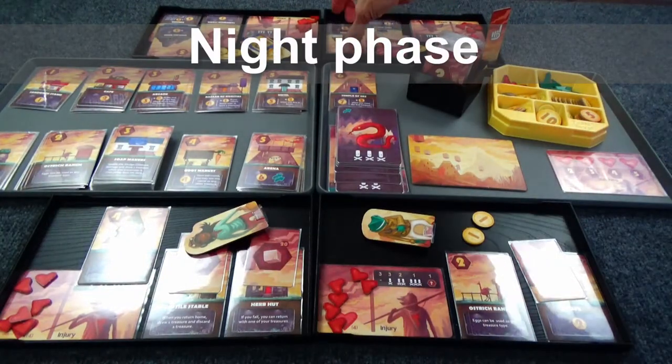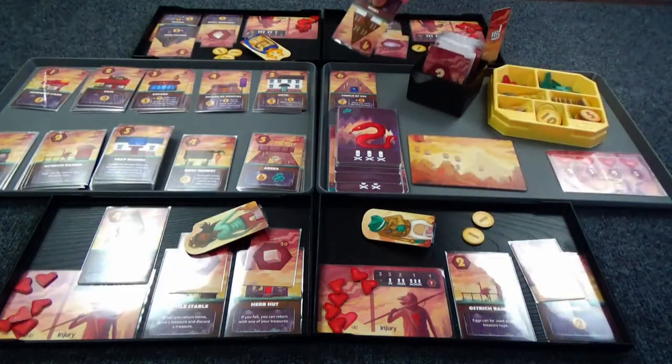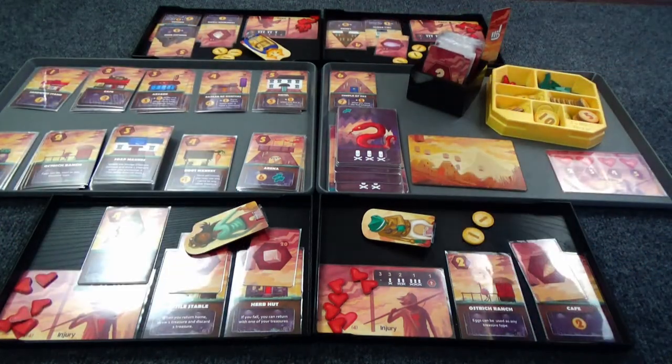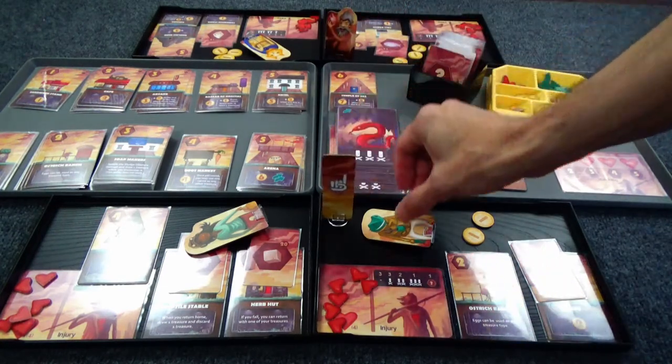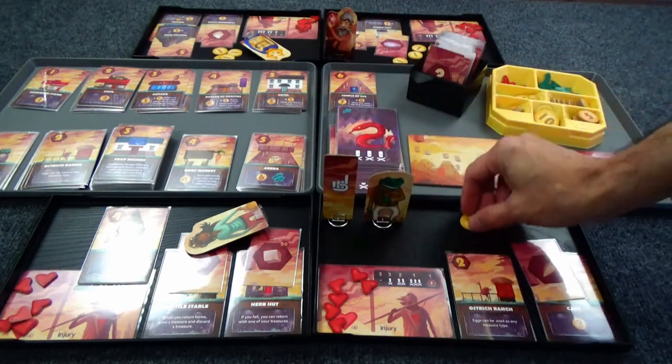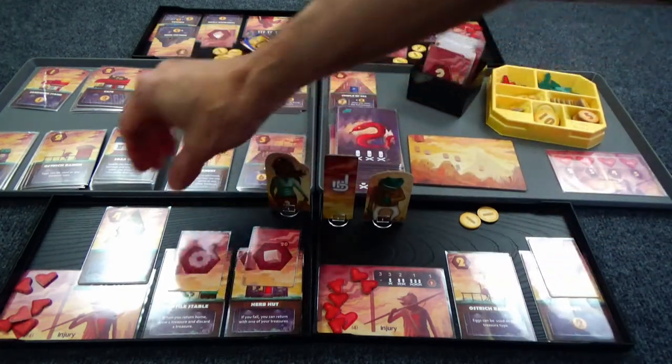Here we are in the night phase — our chance to reset and get everyone their money. Two gold for crazy old guy. Pass the first turn marker to Frog. Frog does not have any night effect buildings, so he just sits there.